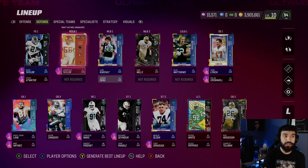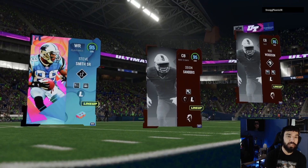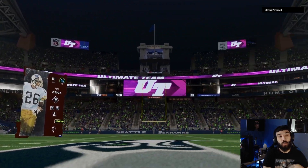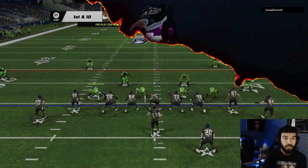The team is cracked — let's hopefully run some people over and get some picks. Let's do it. We hopped into a weekend league game. We're going against Steve Smith, Deion Sanders, and Rod Woodson. We're going to be rocking Night Train Lane, Earl Campbell, and Sean Taylor. Let's go.